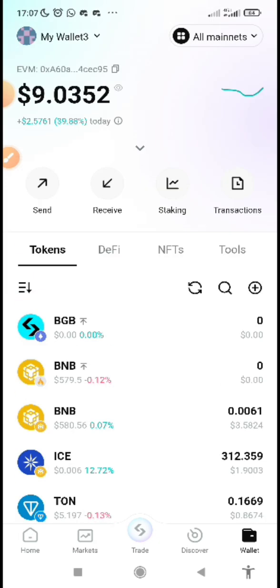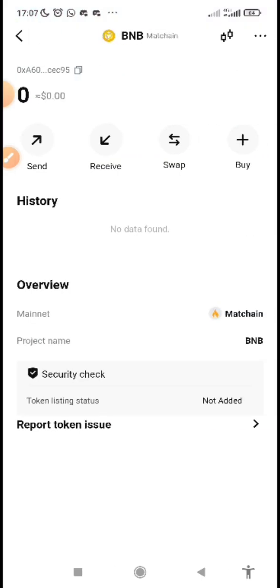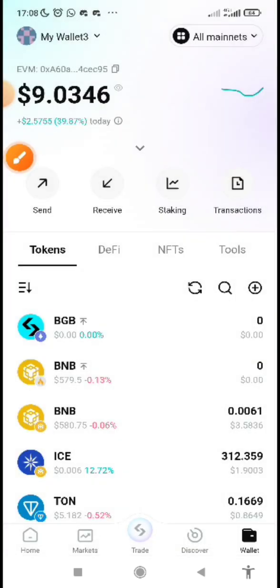This is my BitGet wallet — you can see the wallet home. Click on Discover, but before we do that, you must make sure that you already have BNB Matching here in your BitGet wallet. Make sure you have it — and here is how you add it to your wallet.